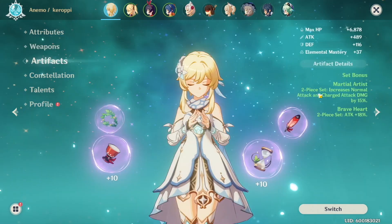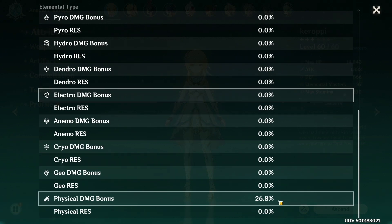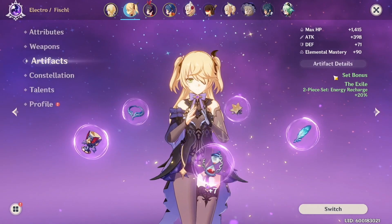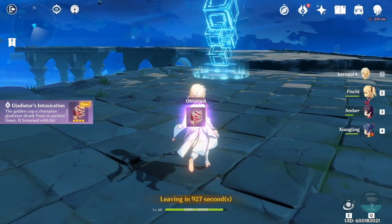For my artifacts, the main focus is auto-attack damage. My Martial Artist 2-piece set increases my regular attack and charge attack damage by 15%, and I also have the 2-piece Braveheart, which increases my attack by 18%. My max HP is 14,000, attack stat is 1,332, and defense is 566. I'm really lacking on crit rate — I'm working on that. My physical damage bonus is plus 26.8%, which really helps on those auto-attacks. My Fischl has mediocre stats — 1,020 attack — she has the compound bow, which attacks really fast. My Amber and Xiangling have garbage stats.